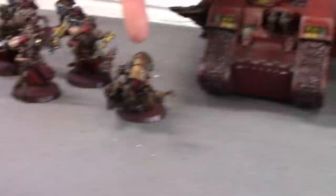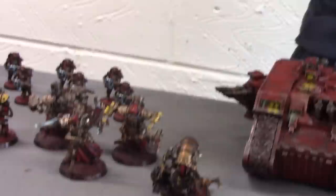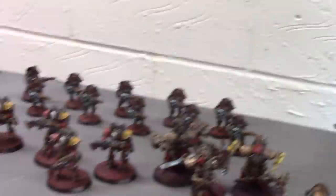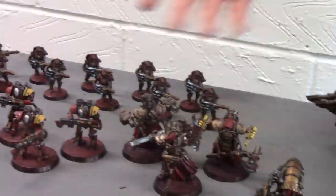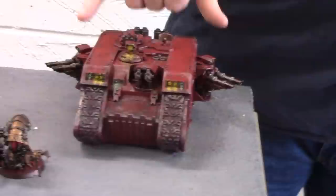Here we have an Arch Magus Prime — Hamilcar Barker is his name — and he's got a lot of upgrades. He is very nasty, with a Paragon Blade, Machinator Array, Abeyant, and lots of toys. We then have three Myrmidon Secutors, each equipped with a Plasma Fusal and a Volkite Charger. We have two Phalanx units all equipped with Lightning Guns, and ten Thralls with Lazlok. Then we have a Land Raider Honored Pylon with two twin-linked Lascannons and an Auxiliary Drive.